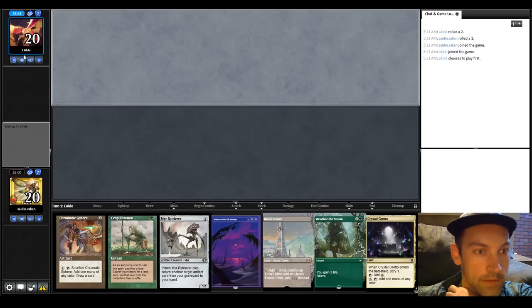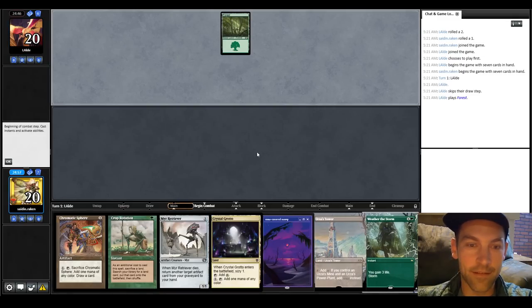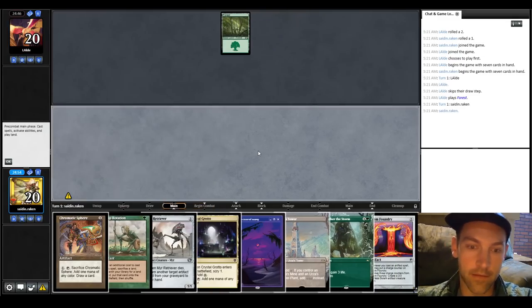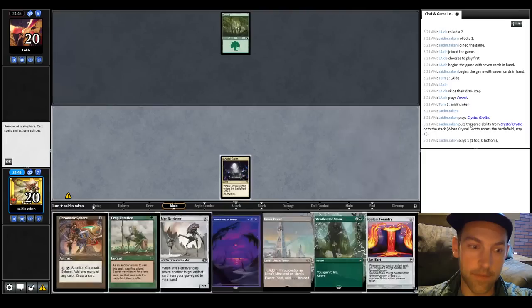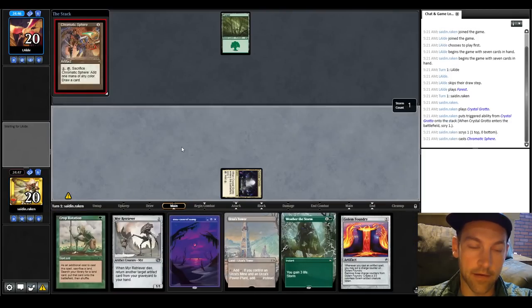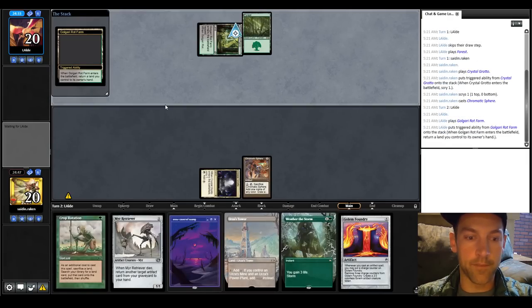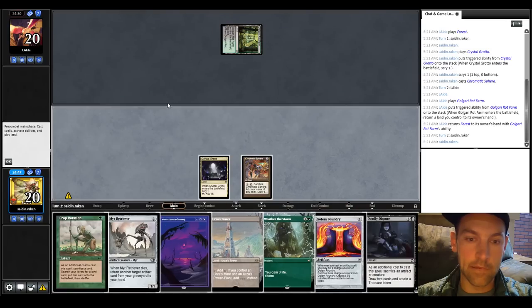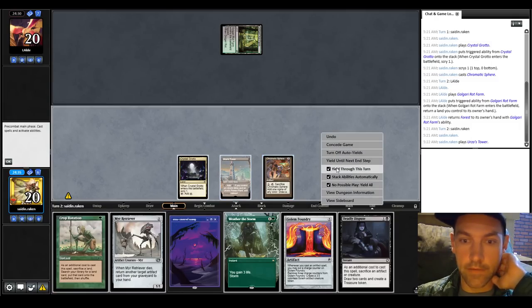We're here in round two versus Lady/Loudy. Once again we have Weather in hand — keeping it. It's a burn format. They go Forest, pass, Golgari Rot Farm — not the biggest fan of that honestly. They might have Bajookabog and stuff. I'm going to pass. This looks like it could be a Gardens deck — basically Mono Black or Black-Green control.